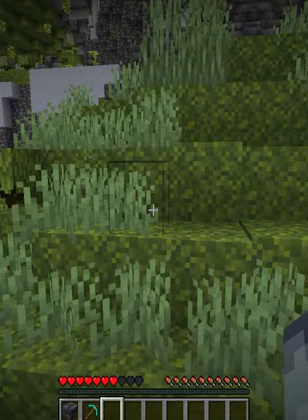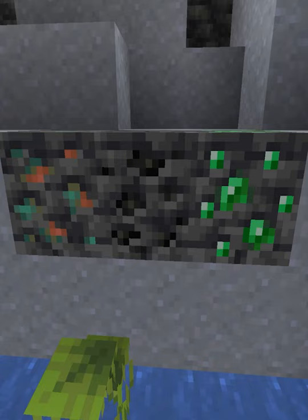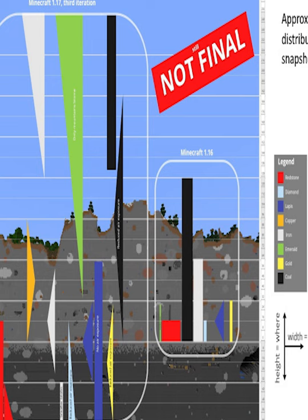All textures have been updated and their distribution has also changed. You can now find more emeralds in mountains, more lapis in general, less copper, gold and redstone. And iron will now generate further down into the ground.